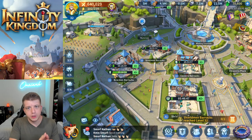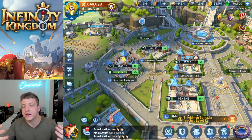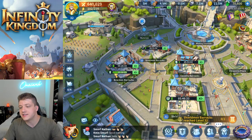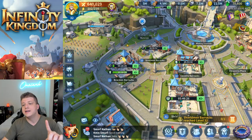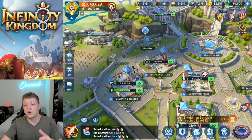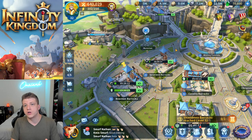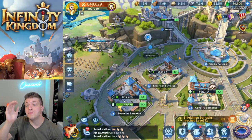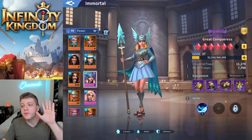Tip number nine has to do with upgrading your troop training buildings. Every time you go 10 levels with a troop training building, you unlock the next tier of that unit. When you unlock your Bowman Barracks to level 10, the game converts all your tier one Bowmen into tier two Bowmen at no cost. So when you're upgrading these barracks, make sure your training ground is absolutely filled to the brim, because the conversion doesn't cost anything — you get a ton of higher-rarity units for free.